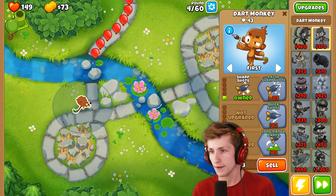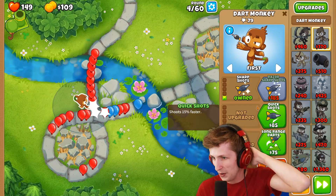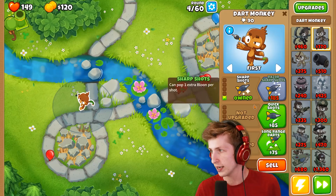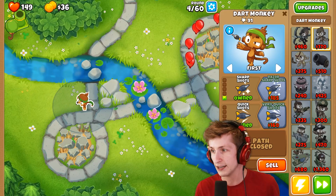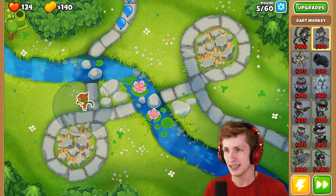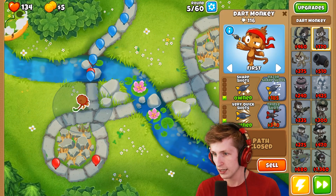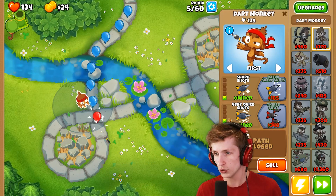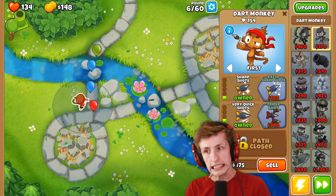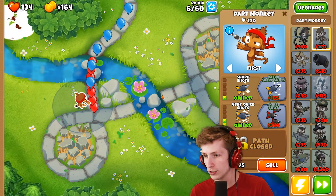Let's do sharp shots. We're starting to pop some balloons but we need more. We're starting to lose lives — let's get quick shots, very quick shots. We shoot so much faster now, this is much better. It's getting a little bit spooky though. I wish I could get a submarine — it only costs 275.